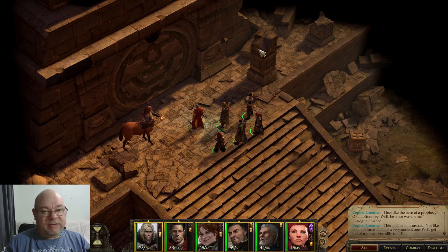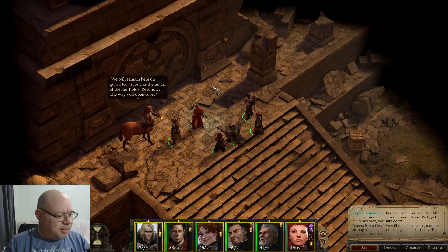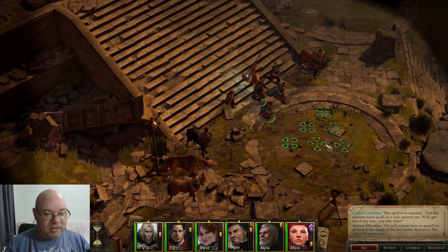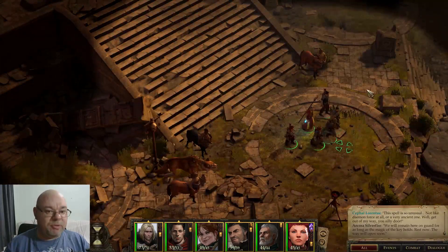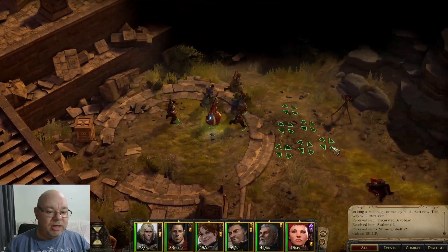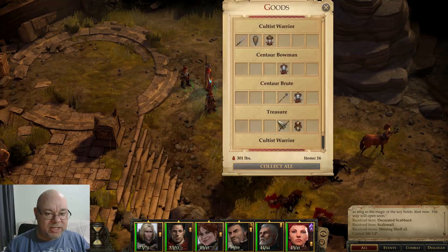This gives you a chance to rest up and heal up. And in particular, after you rest up, the quartermaster — I can't think of her name, the female quartermaster — will appear and you can sell to her and buy any new stuff that you're looking for. Let's come over here and loot this for a start because we hadn't looted that before. And let's loot a few of these bodies because we can now, and then we're going to rest.